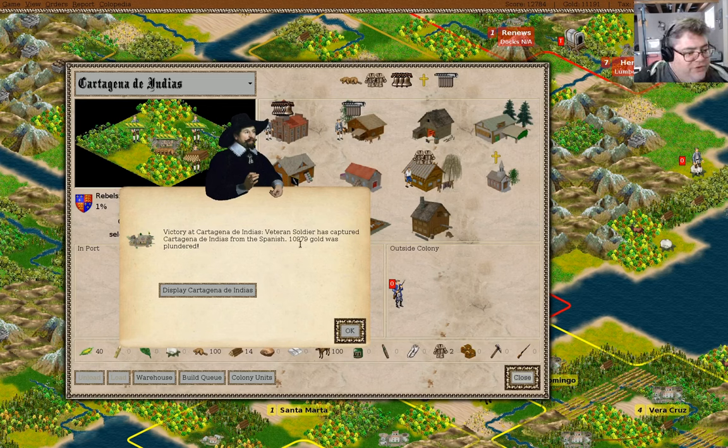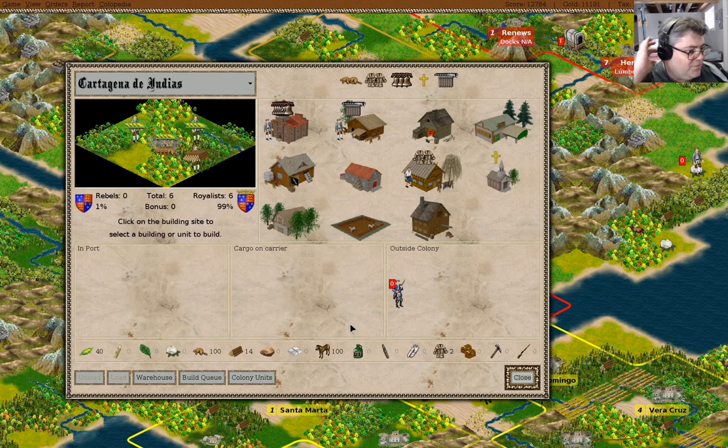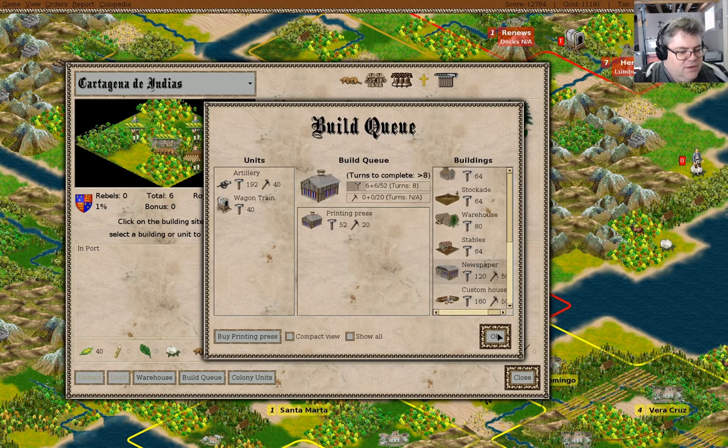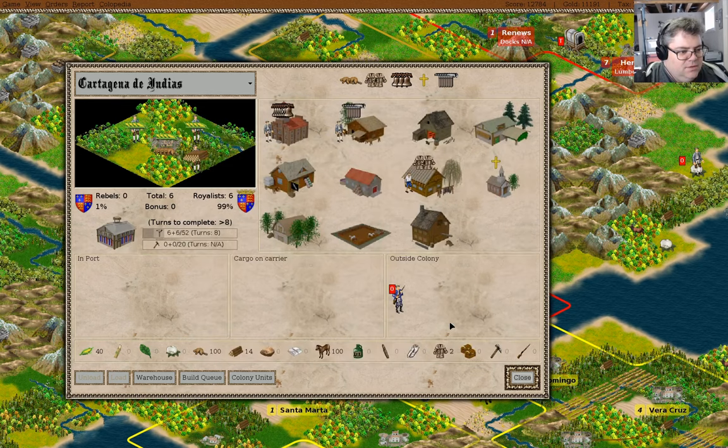10,000 gold. What should we build here? A printing press. Yeah, we'll do that.